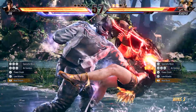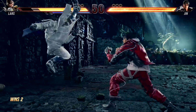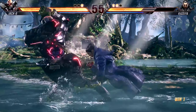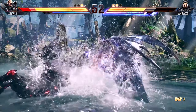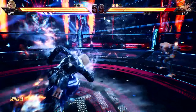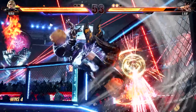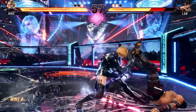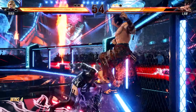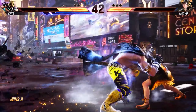Heat Burst is an attack executed by a single button press that activates your heat state and adds one stock to your heat gauge. If the attack hits, you get a flashy move that opens up a combo opportunity, and even on block, it at least staggers your opponent briefly. You also have heat engages, which are more complex, character-specific moves that also activate heat and add two stocks to your gauge. You can follow up heat engages with a heat dash consuming one heat stock, which will send your character running towards the opponent, giving you the chance to start a big combo. If the heat engager is blocked, you can still use a heat dash to close the gap and keep applying pressure.